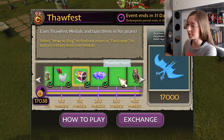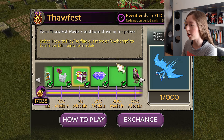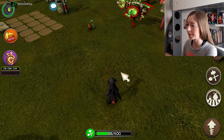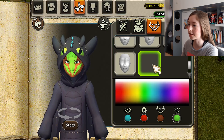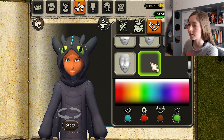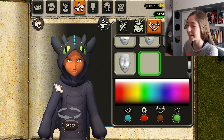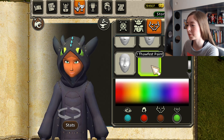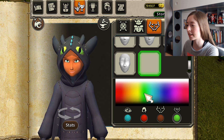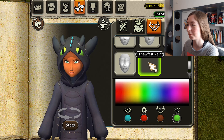For this next thing, I actually had to do research because the picture doesn't show up. I first thought it was a dragon skin, but it's actually a face paint. Look at that — it doesn't even show up here. School of Dragons, please fix the paint. It is completely glitched, it doesn't work. Please fix it.